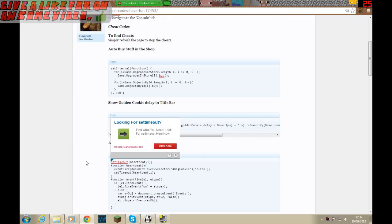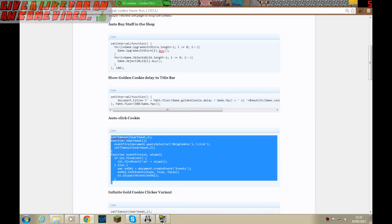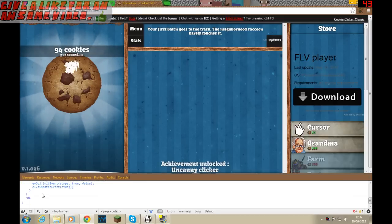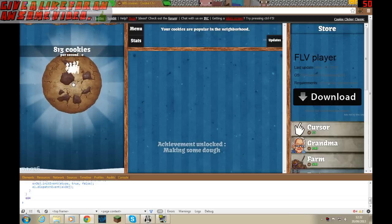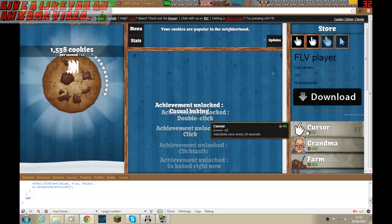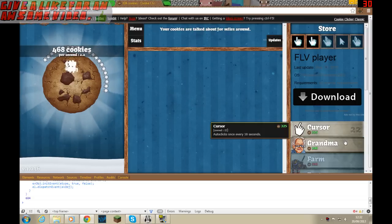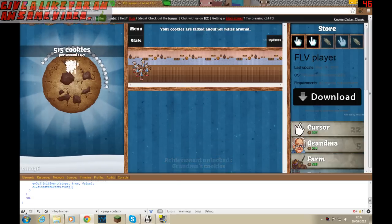So I'm just going to go for a few. For example, the auto-click cookie cheat — you basically just copy it, come back here, paste it, and hit Enter. Then it will work and click cookies for you quite fast. You can still click cookies yourself too — it goes really fast. I've already got 22 cursors and a couple of grandmas.